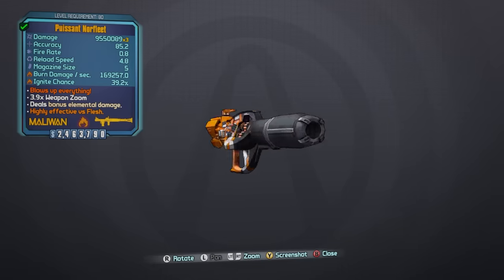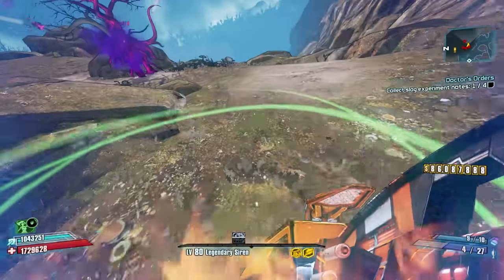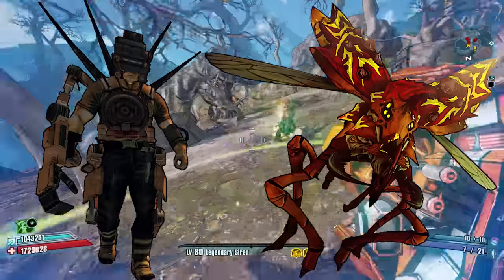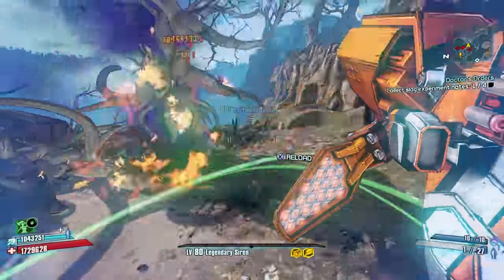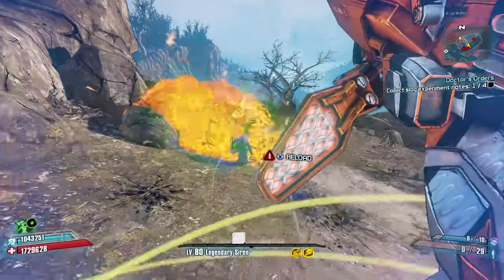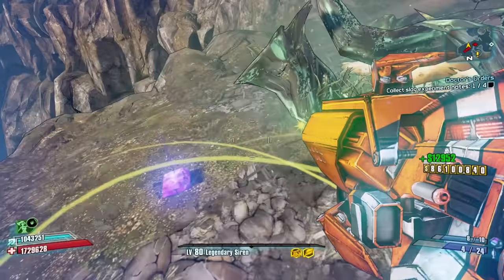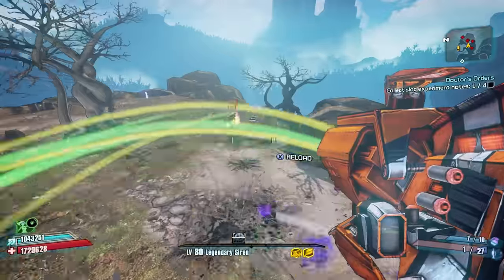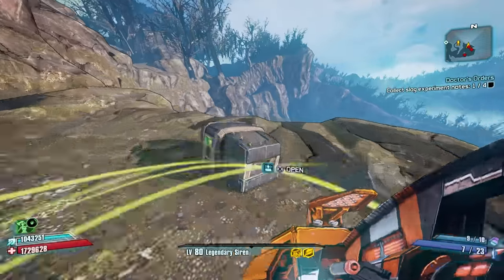Next up at number two is the Norfleet, and I have a feeling this will be a surprise to some who expected it to be number one. The Norfleet is ridiculously hard to farm — it only drops from Hyperius or Vermivorous, both raid bosses. Most players can't solo them, and Vermivorous is nearly impossible to spawn without a full team of four. Even then, Vermivorous only has a 20% chance to drop the Norfleet, and they may drop a one-shot mag version. Hyperius is a cakewalk for Zero mains, but even then his drop rate for a Norfleet is only 1.67%.